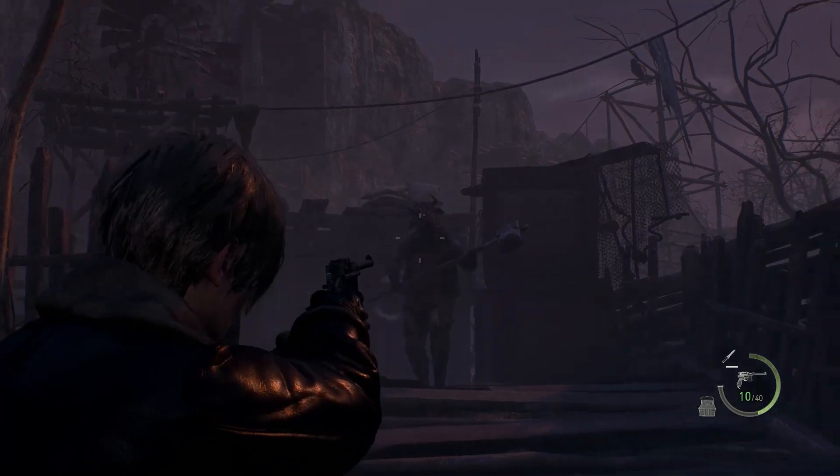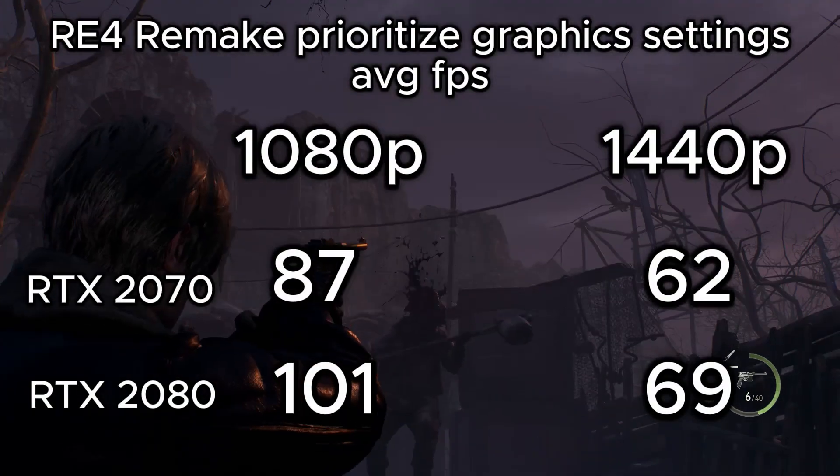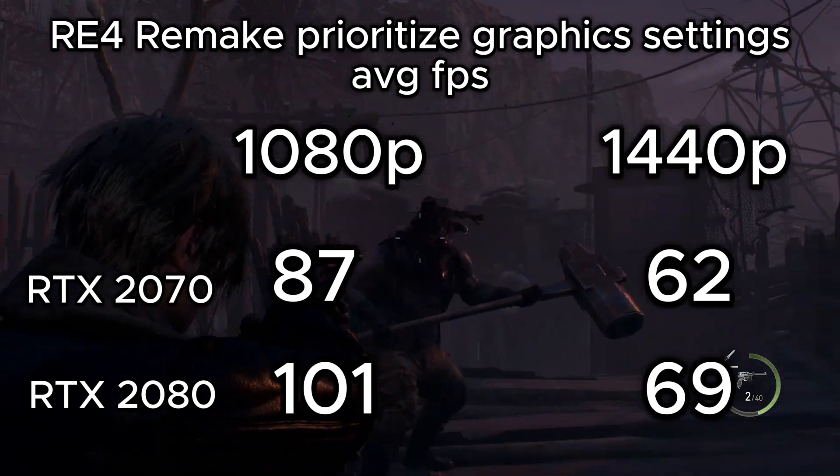Lastly we have Resident Evil 4 Remake with some great performance. On the prioritized graphics setting we saw 1440p results stable at 60fps or above on both cards, and triple digit FPS numbers for the RTX 2080.